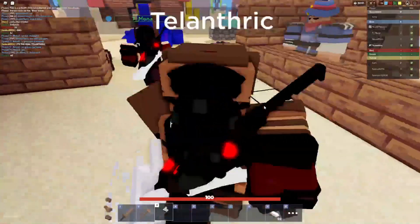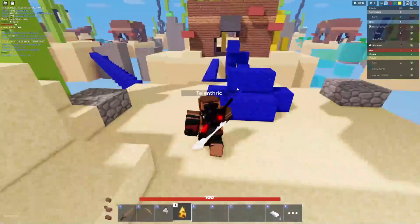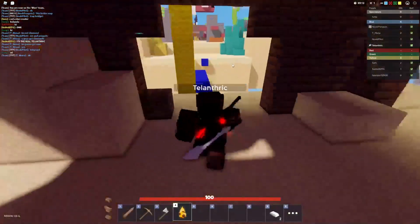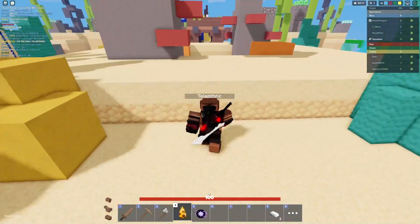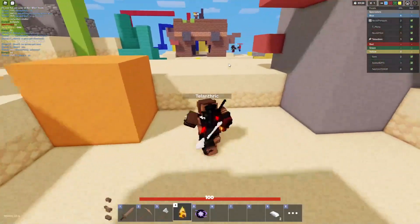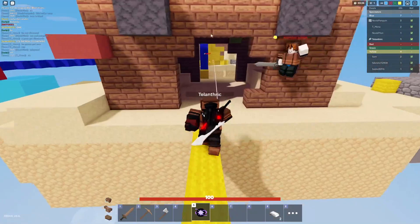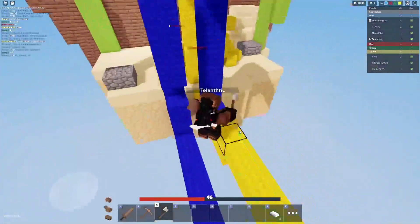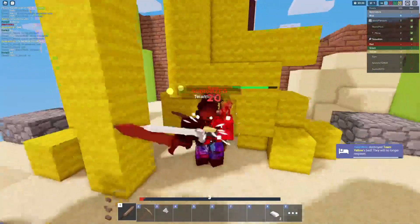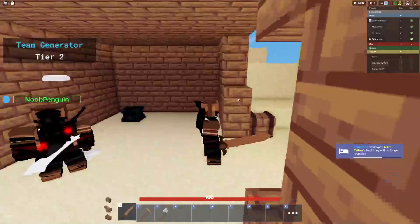We're literally just gonna need to get a Fireball for their bed — literally all of them are defending the bed. Guys, let's rush yellow; they're literally the last team all four of us can rush. We're gonna do the old Fireball and Telepearl — they're not gonna know. Why didn't my Telepearl work? It literally scammed me. Still got their bed though. I literally Telepearled straight to their bed and it didn't teleport me.